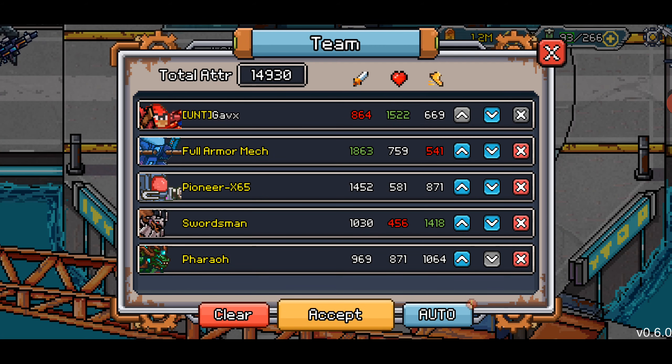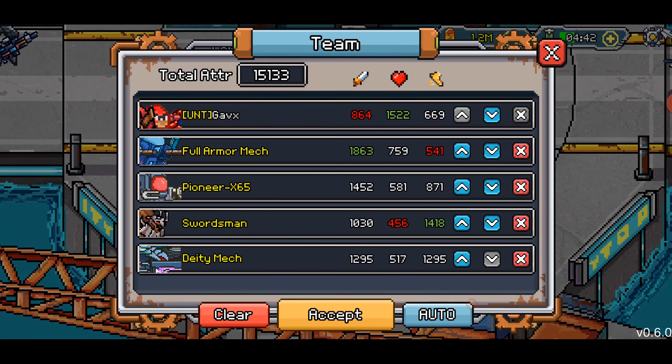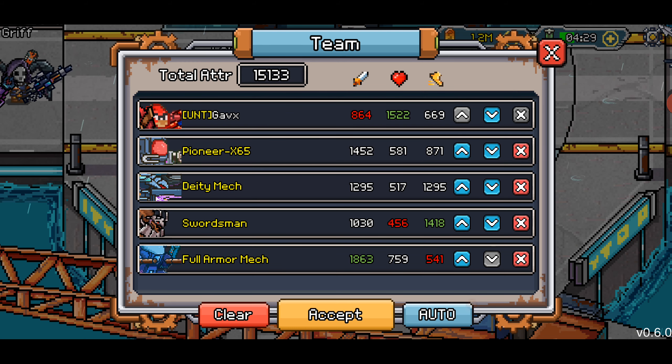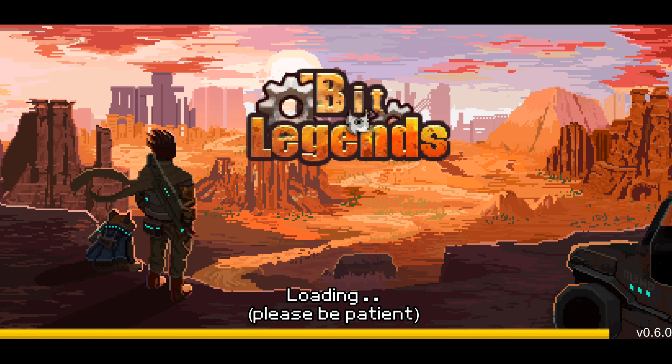Would I change anything? I think two healers is enough. I can take Pharaoh out and put in Deity. I wasn't really using heals off Pharaoh — only off Pioneer and Fulamber Mech. Swordsman is very low stamina, Deity is very low stamina, but the attack all skill crit and killed everybody anyways, so it probably doesn't matter. Here we go, attempt number two.